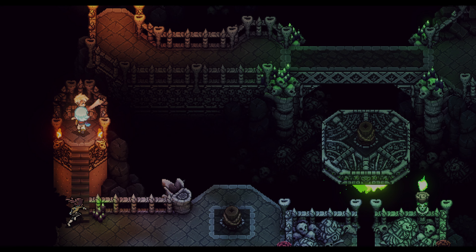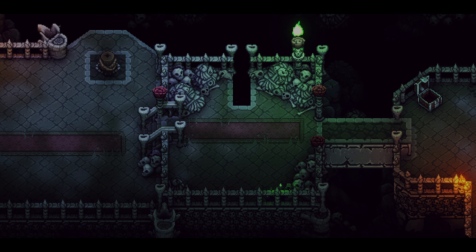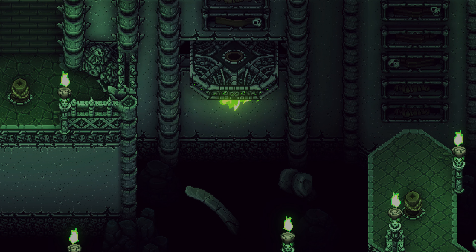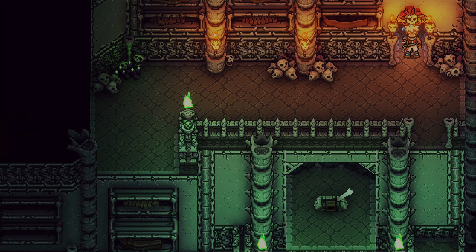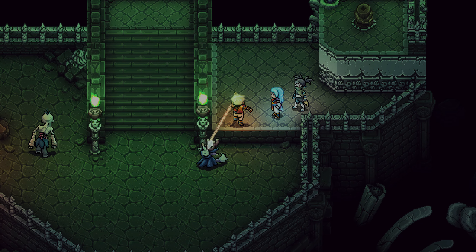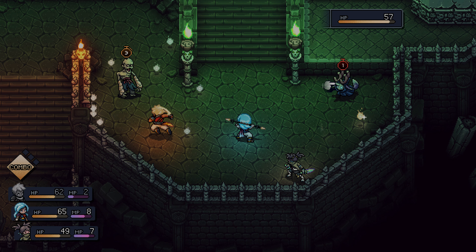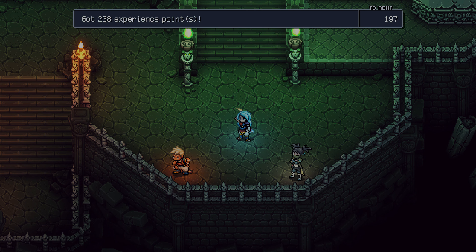From here, we continue forward — more switches, more levers. This final switch actually brings the platform to the front, as mentioned earlier, so we can go back to the beginning room. As we get back, we can now use that platform to get further across. We find two more enemies, but this enemy combination is kind of a joke — super easy. We just skip this fight and take them out pretty quickly.